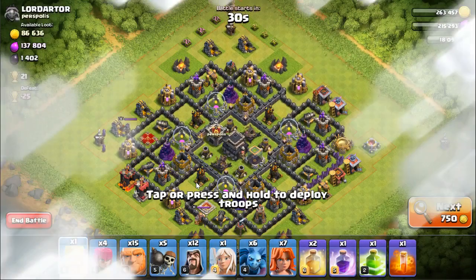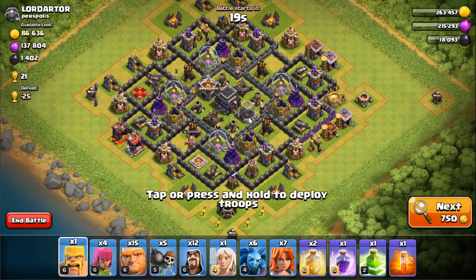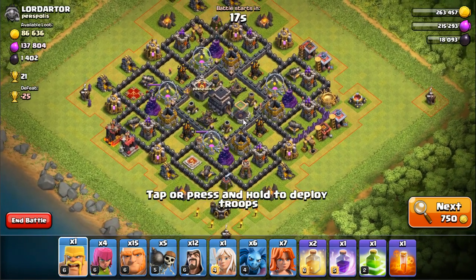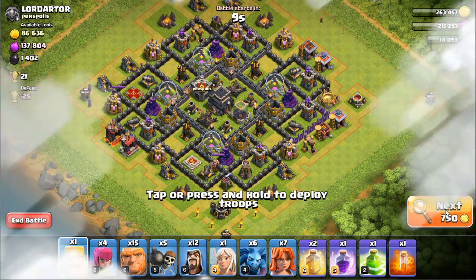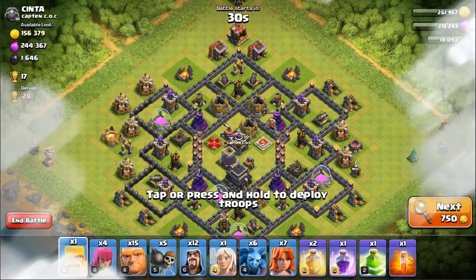It sucks when you get hit with a defense and lose trophies. Let's look at this base - I don't think I'm going to attack it because there's no clear entry to the Town Hall. If I place my giants and a jump spell here, they could walk around the Town Hall. And this next one is a Town Hall 10 - no point in attacking that.